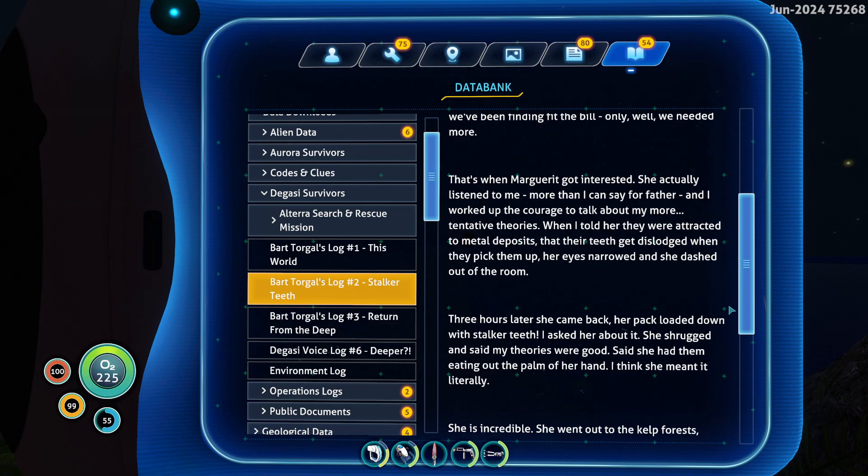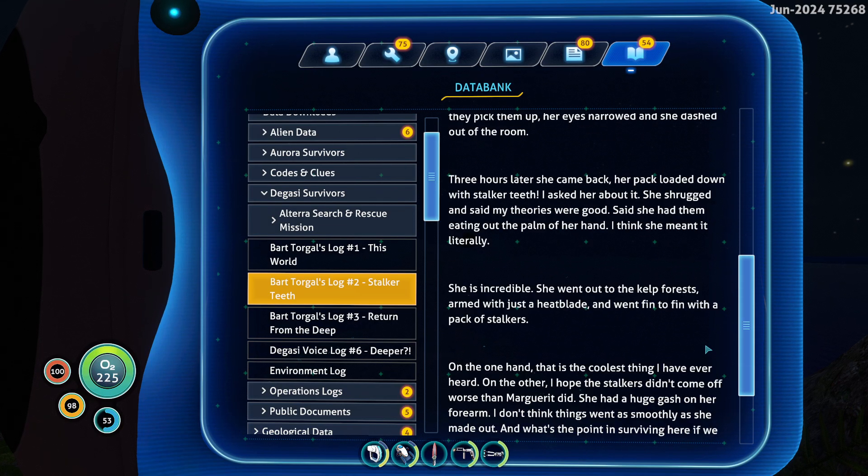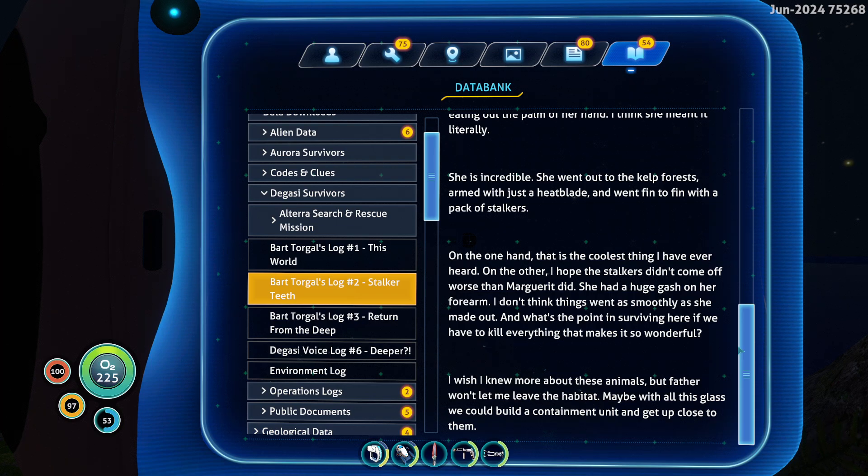[Log continues:] 'Only, well, we needed more. That's when Marguerite got interested — she actually listened to me, more than I can say for father. I worked up the courage to talk about my more tentative theories. When I told her they were attracted to metal deposits, that their teeth get dislodged when they pick them up, her eyes narrowed and she dashed out of the room. Three hours later she came back, her pack loaded down with stalker teeth. I asked her about it — she shrugged and said my theories were good, said she had them eating out of the palm of her hand.'